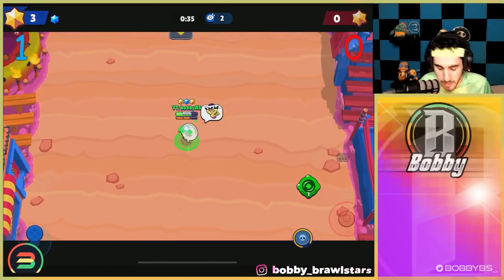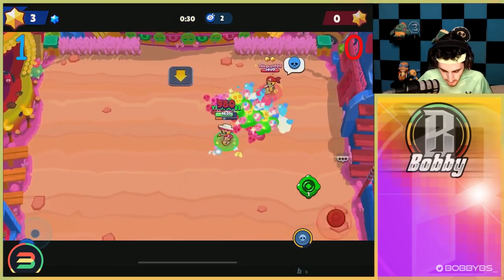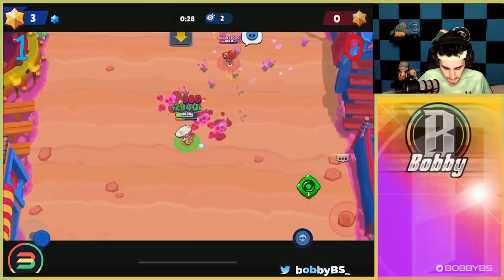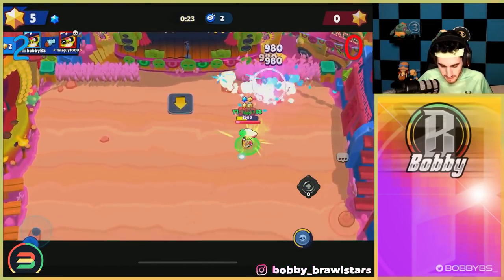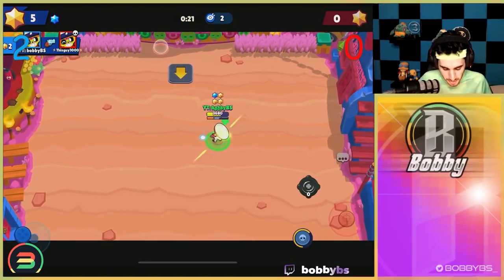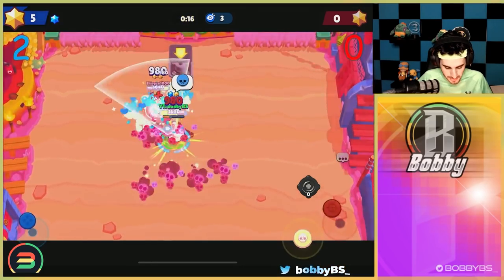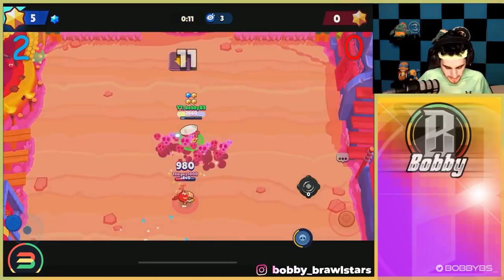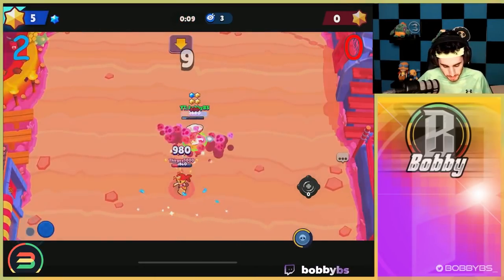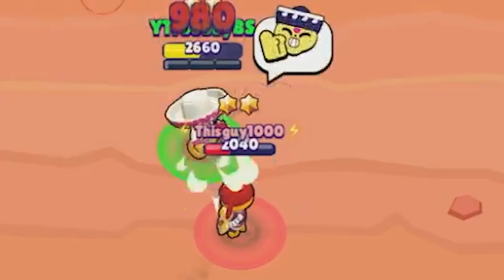We accidentally spawned — sorry, force of habit — but we have a gadget advantage and a one-kill advantage, so things are going pretty well. He's gonna try and make a play, but I think we can go pretty aggressive here because there's nothing he can really do since we have that gadget. We're gonna be able to get another kill and that's probably gonna be game. I don't think he's gonna be able to kill us twice with Poco within 15 seconds. Really good effort, and it was pretty smart of him to pick Poco this time.